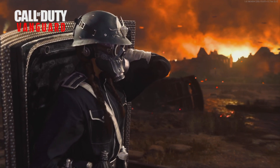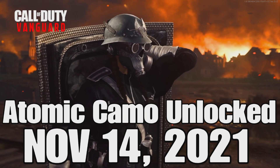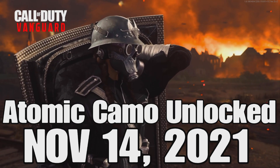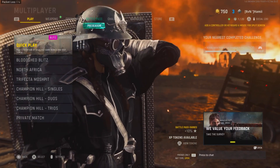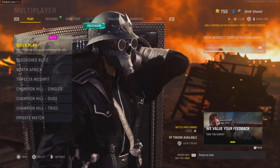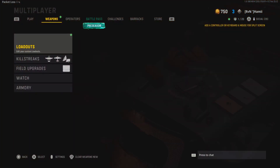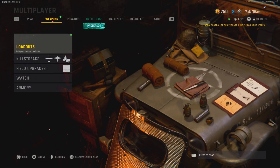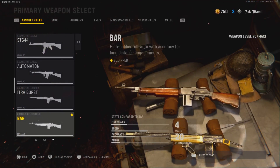Nine days. Nine days, and we have unlocked the brand new Atomic Camo. Legit, no glitches. Let's get right on into it. If you're new around here, this is the Hammy channel — we love to unlock camos as fast as you possibly can to see if we can be the world's first to unlock. So let's go ahead and show you what we have unlocked right now.